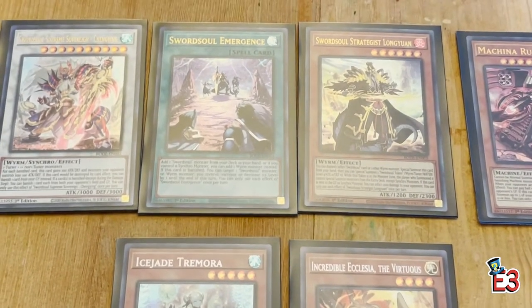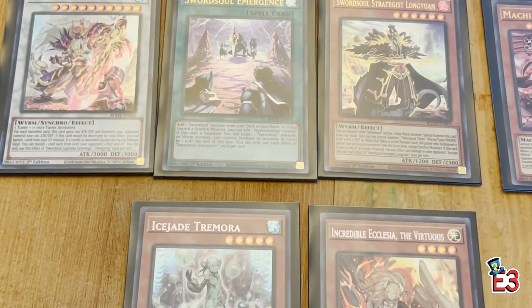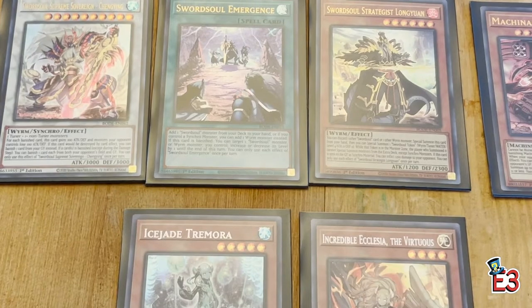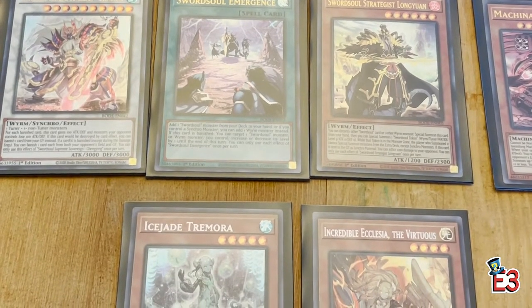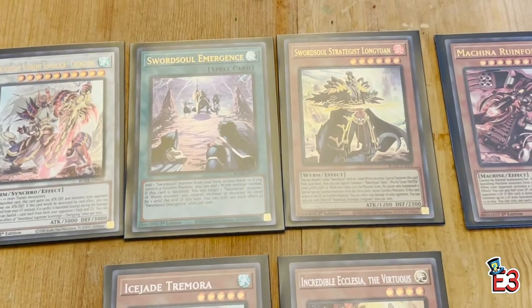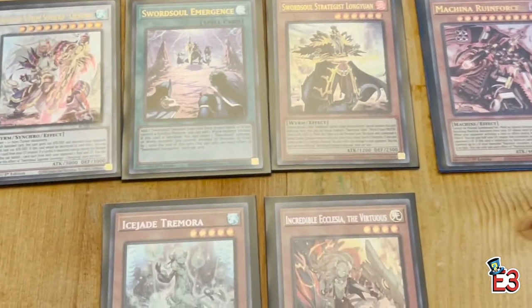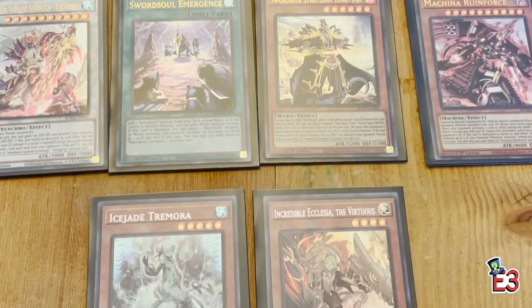Let me know what you liked about the set, what you didn't like, what your expectations were and if they were met. I pulled another box off camera and got some nice pulls as well. It's been a busy couple of weeks for Yugioh with Synchro Storm and then Burst of Destiny. Can't be upset — it's a really cool set. If you like the video feel free to subscribe and I'll be doing more — hope to see you guys next time!